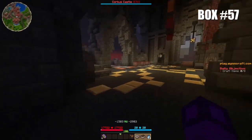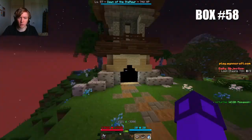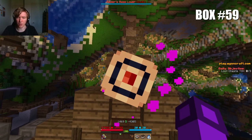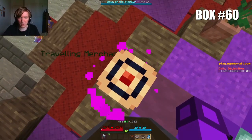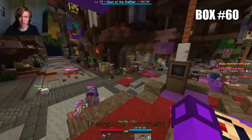Box number 58 is at the exact coordinates minus 1721, minus 3266, in front of Ava's Workshop in Caucasus. Box number 59 is at the exact coordinates 1469, minus 4305, on top of this tower in the Sky Raiders base in the Sky Islands. The 60th and final box is at the exact coordinates 466, minus 1582, atop the stage in the center of Daedalus.